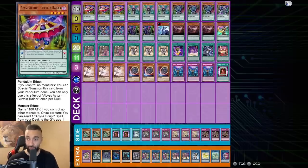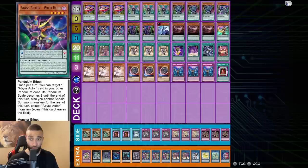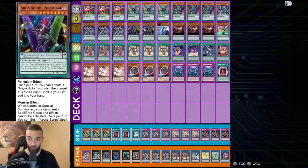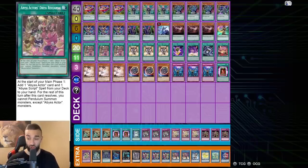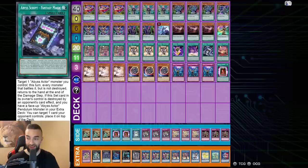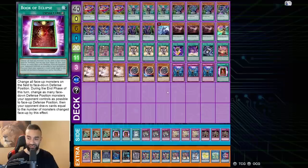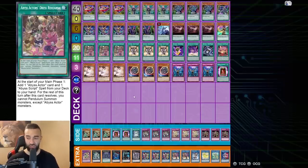Here's the deck list utilizing as many good Abyss Actor cards as possible — no bricks. Triple Curtain Raiser, triple Mellow Madonna, triple Extras, one Sassy Rookie, triple Wild Hope, double Superstar. Then Astrograph, triple Chronograph, Time Gazer worked well, triple Dress Rehearsal, triple Dramatic Story, one each of Abyssainment, Rise of the Abyss King, Fantasy Magic, and Fantastic Theater — searchable so only one needed. Plus ten defensive hand trap cards.